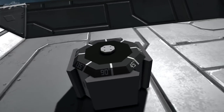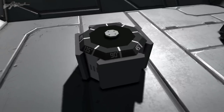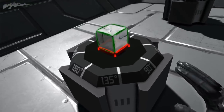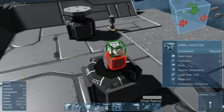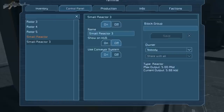Over here we have a combination of both a large and a small rotor. What this allows us to do is connect a large ship with a small ship, and I don't think that's possible any other way. So this is actually the one way of making that possible. We can build up a few blocks and then place a small reactor on top. If we go to our control panel and access it, we can actually see the small reactor is now showing up on our station's control panel. Very interesting.